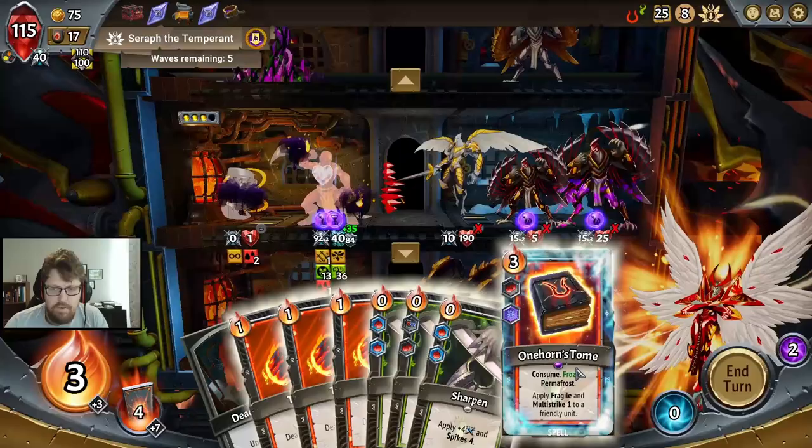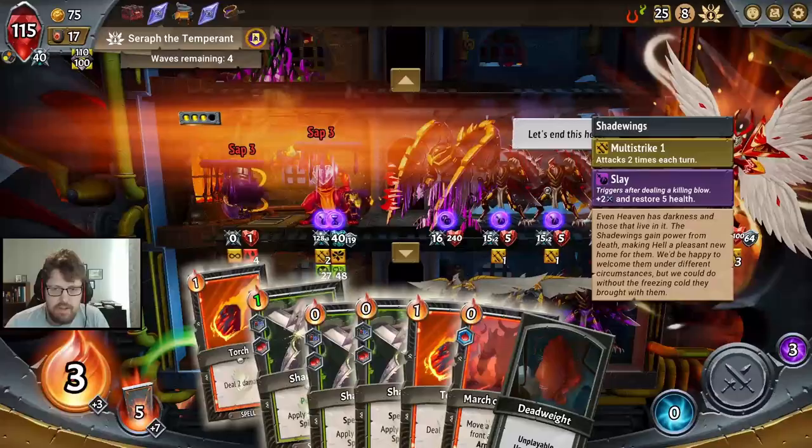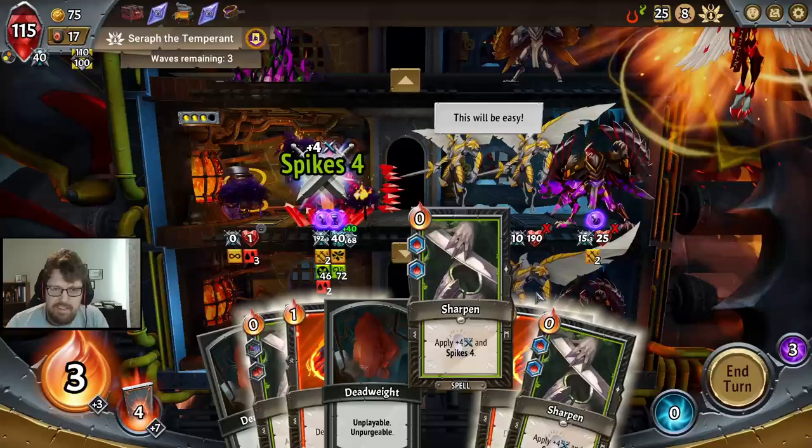Got him. One-horned tome — fantastic. And I think now we're just crushing. Unlimited sustain, unlimited damage — the Angriest Prince. Who would dare run an Angriest Prince build in the year 2021? Insanity, right?